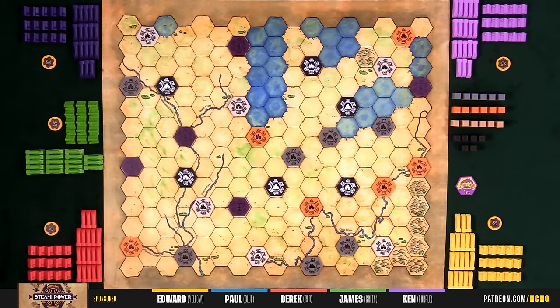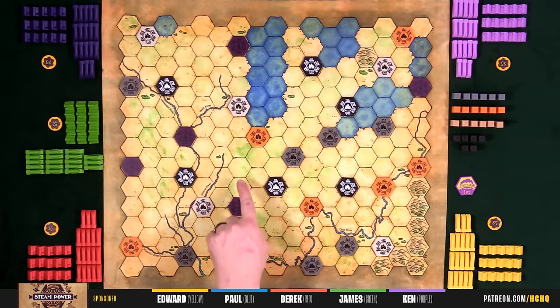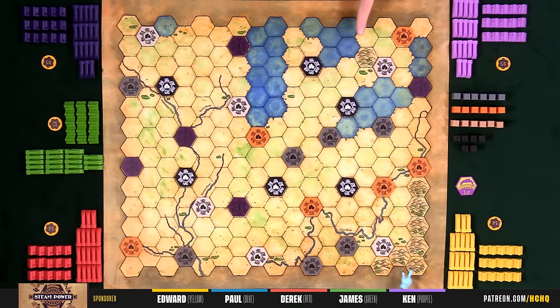Rivers are just flavor — they're there for aesthetics. Building track on this map is effectively zero dollars. All regular hexes, including river hexes, cost zero. However, there are a handful of hills, and hills cost two bucks. Mountains would cost four bucks, but we have none on this map. You cannot build in the water — there is no fjording.